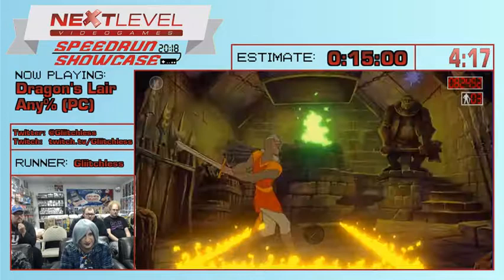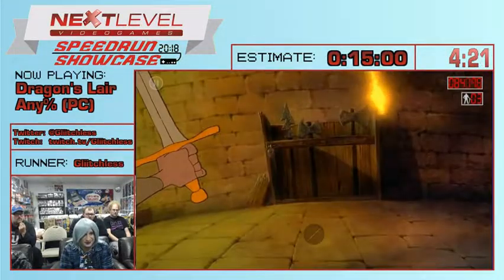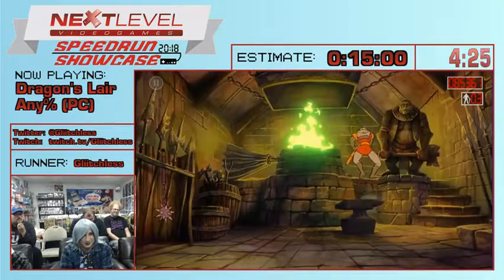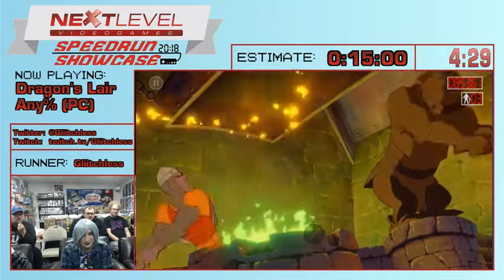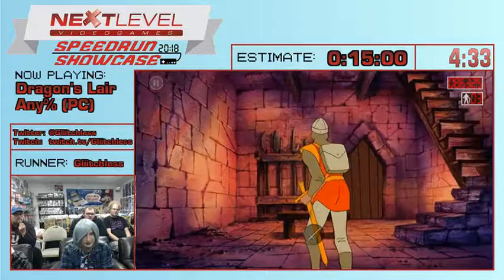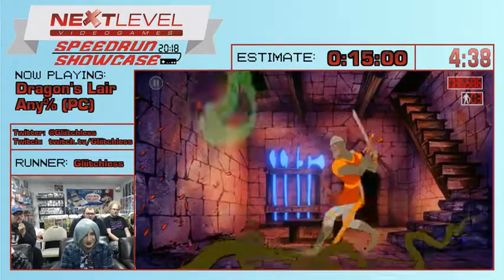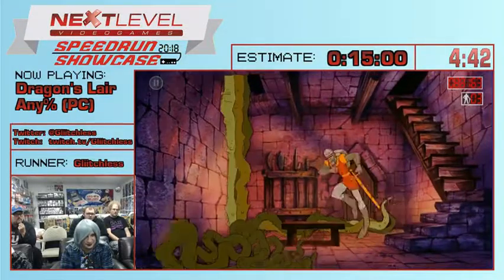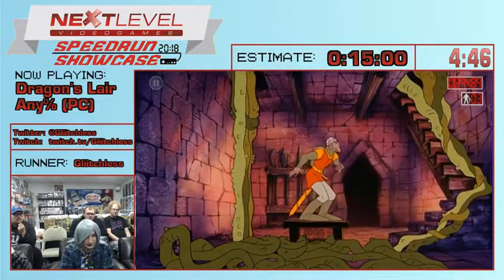Now we're going to dodge something. Love that yelp. And this guy - I'm going to light my sword on fire for some reason. And we'll just take his little golem out. We're not even actually going to make contact with him, we're just going to hit his sword. This room in the mobile version killed me a lot. But now on the PC version it's a lot easier to navigate. The timing's a little different. It's just Dirk making poor choices until he finally gets out of the room.